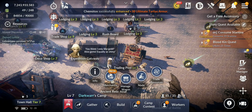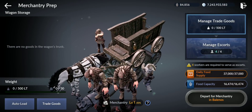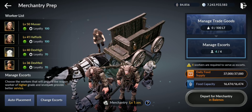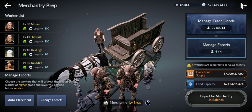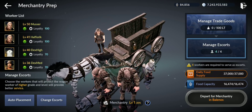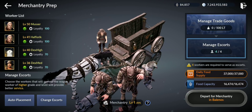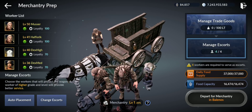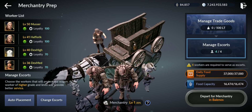That's why you want to pick the same ones — don't use one set one day and another ones the next day. Always choose the same ones, so you should rename them and put them as Merchantry 1, 2, 3, and 4. We have the four workers. Then you have daily food supplies — 37,000 — that's how much food you can use per day. Total food capacity is 16,474. The food capacity is how much food you can carry per one run.